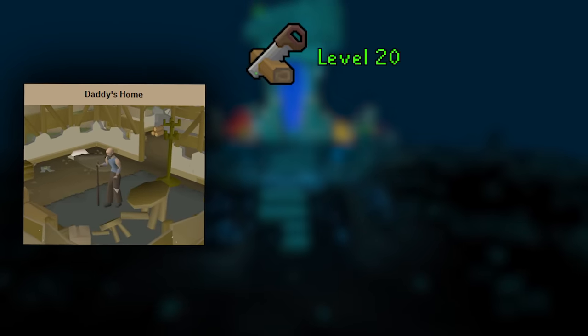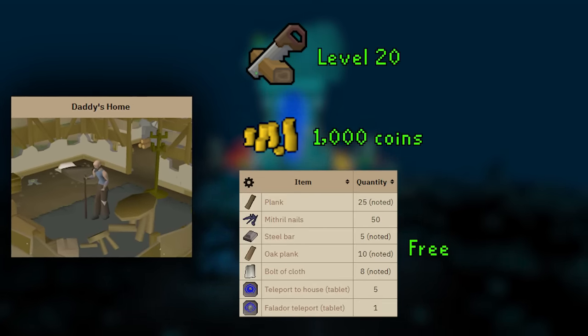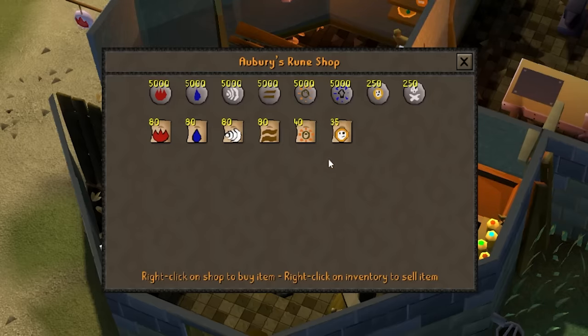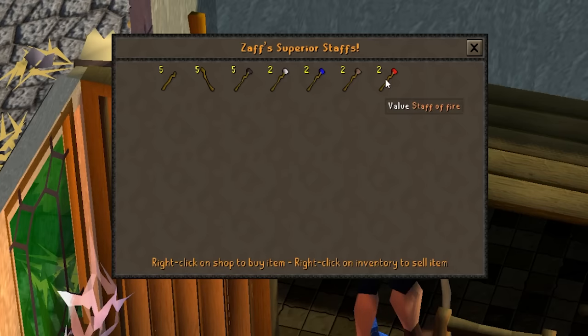Daddy's Home is going to get you level 20 Construction, a free player-owned house or 1k coins, and a lot of free construction resources that we're going to use later. Progress Rune Mysteries at Aubrey in Varrock, and then spend the rest of your money on a cheap mage setup — some mind runes, some air runes, and if you can afford it, a Staff of Fire.